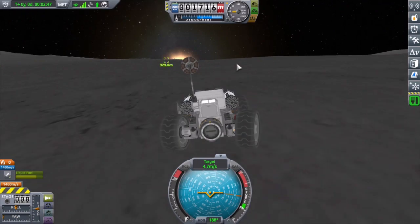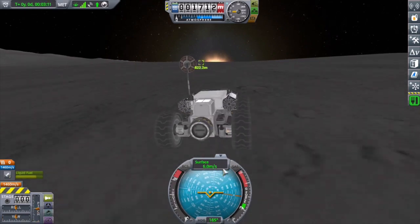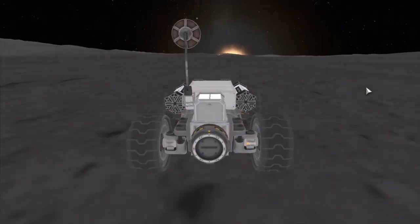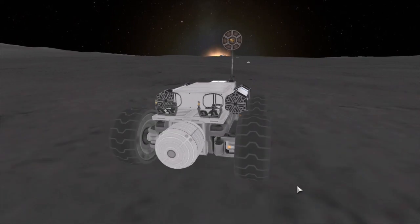Driving rovers on the surface can be a bit of a trial and error. So in this case you can see I'm not facing the wrong direction — I'm driving with my probe facing up instead of forward, and I don't know if I'm gonna remember to fix that before the video's over.